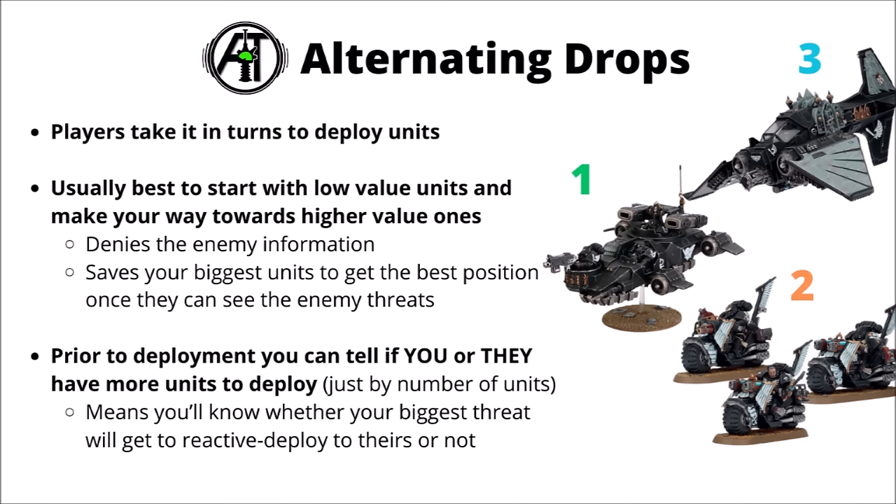When you get to the deployment phase, you alternate drops with your opponent — a kind of mini-game of counter-deploying the enemy army. In general, to conceal information for as long as possible, it's usually best to start with low-value units and work towards higher-value ones. Screens, chaff objective holders, and things where positioning doesn't matter much — like artillery or units that can scout — should go early. Keep your biggest threats till last so they can deploy with maximum information to both stay safe and destroy the enemy.